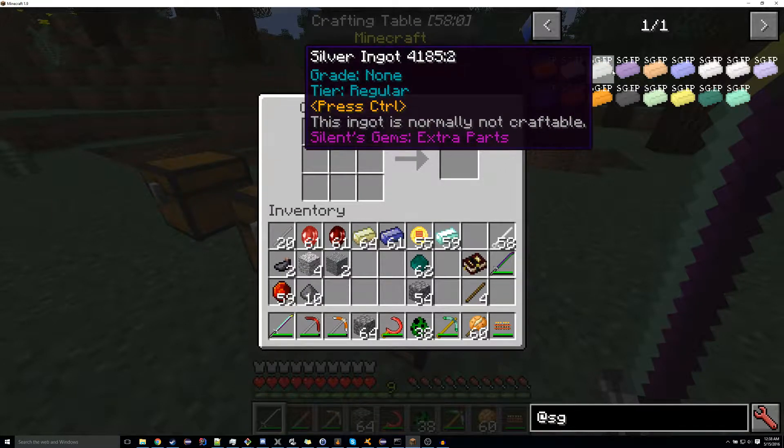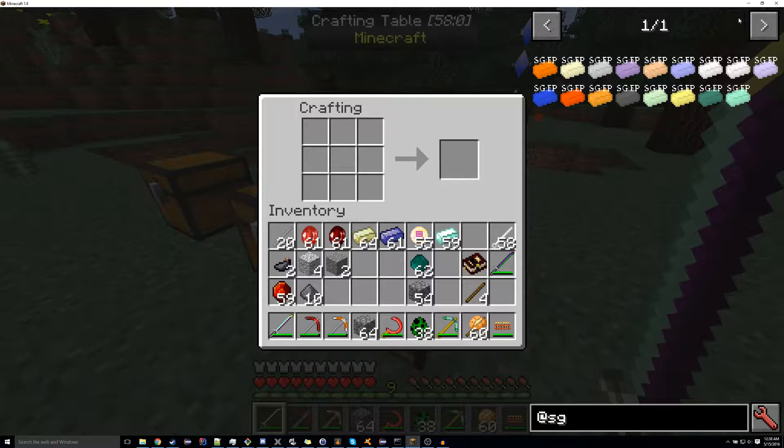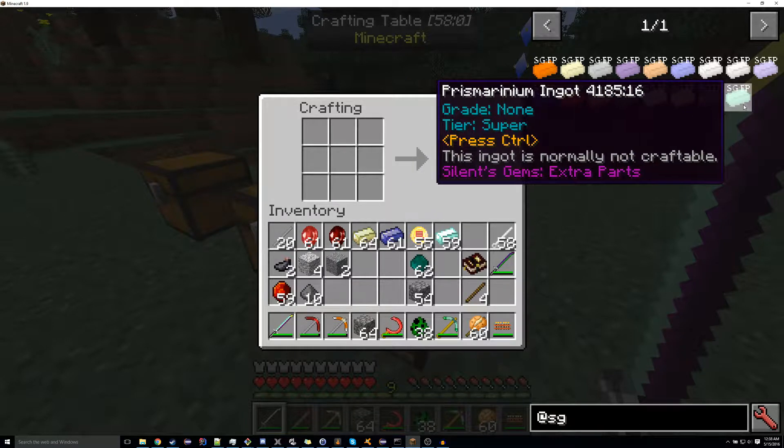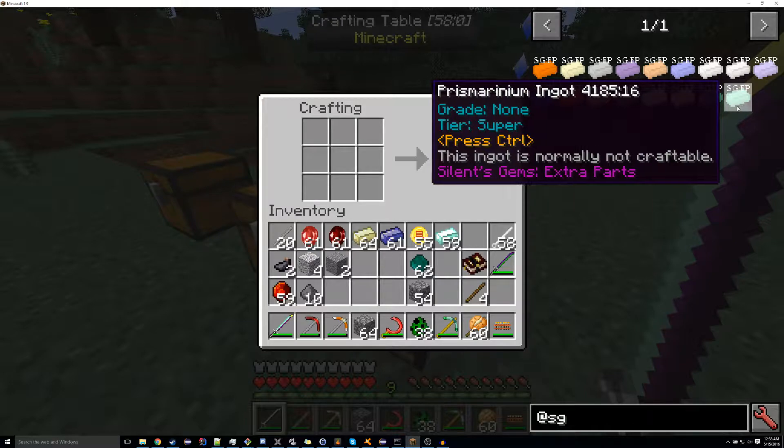So we've got things like copper, tin, silver, lead, and so on and so forth. And then we've also got Indirium, which is in a couple of different mods. And then we've got the Prismirinium from Fun Ores, which I don't think is used in any other mod whatsoever.